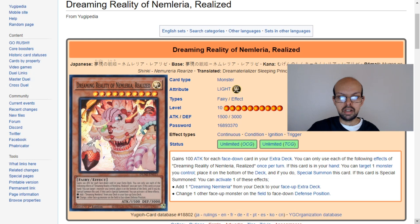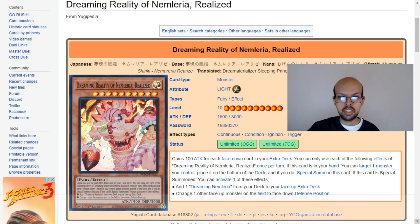It gains 100 attack for each phase-down card in your extra deck. You can only use each of the following effects of Dreaming Reality of Nembleria Realized once per turn.